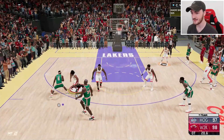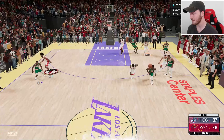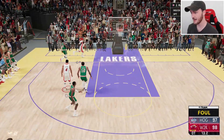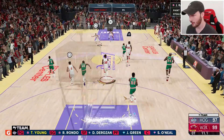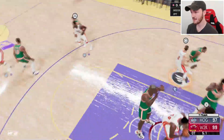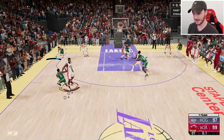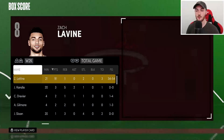He can still hit a three — d up, boys! We clamp him up. Find Zach LaVine — I don't want Randall shooting free throws. I missed a free throw and left the window open for him. But we hold on — GG, we win! We couldn't quite score 100 points though — we were nine points off with 91.